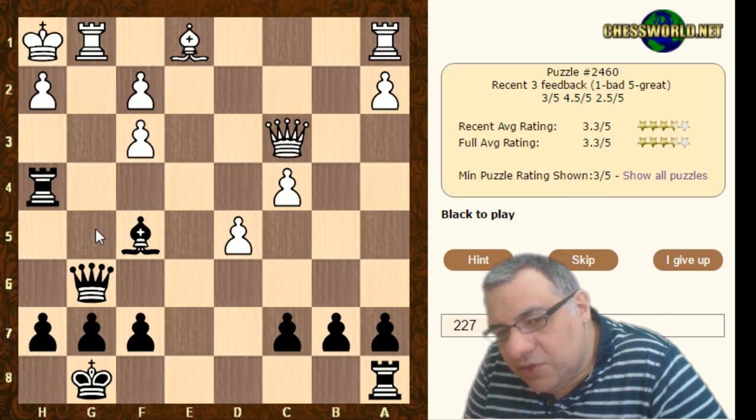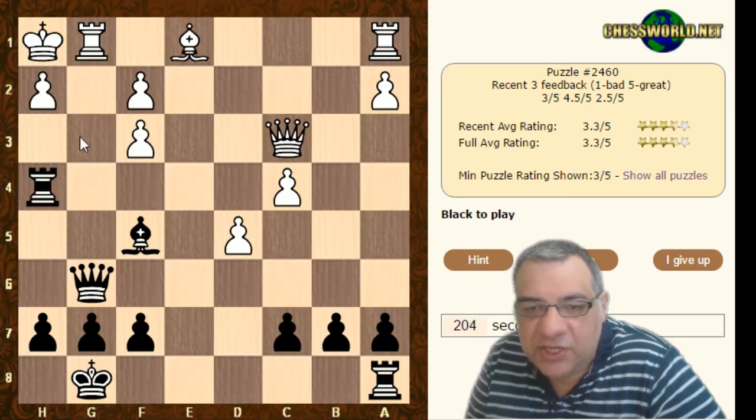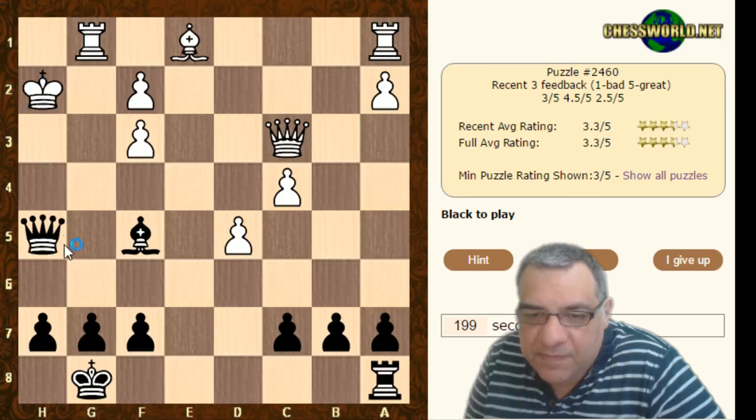Queen g5 check, pushing the king to h2 - I think that makes it work. Takes, takes check. I think we play Queen g5 actually, to create that opposition pushing the king back. So not encouraging the king to go to f4 - pushing the king back to h2, then Queen h4, King g2, Queen h3.